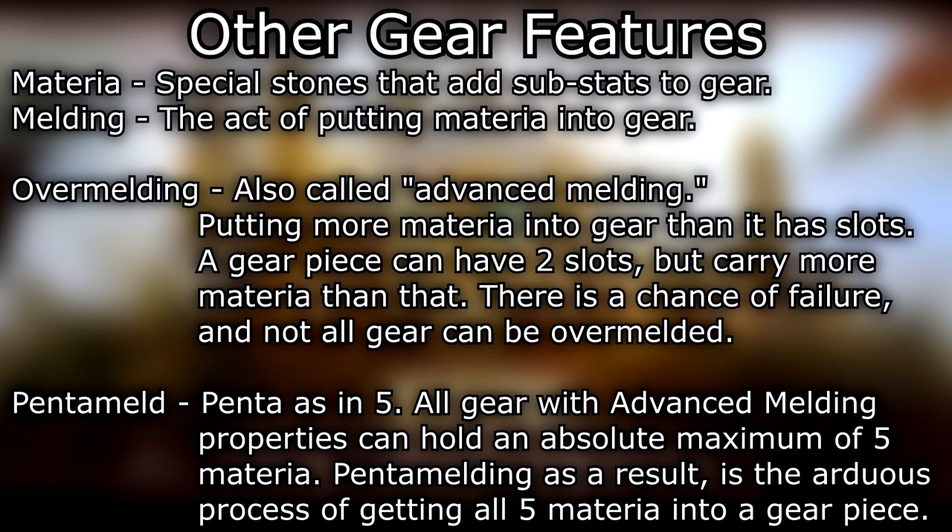Materia — special stones that add substats to gear. Melding — the act of putting materia into gear. Over melding, also called advanced melding — putting more materia into gear than it has slots. A gear piece can have two slots but carry more materia than that, though there is a chance of failure and not all gear can be over melded. Penta meld — penta as in five — all gear with advanced meld properties can hold an absolute maximum of five materia. Penta melding is the arduous process of getting all five materia into a gear piece.